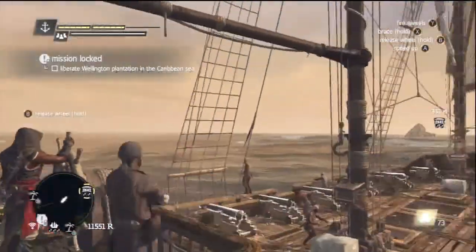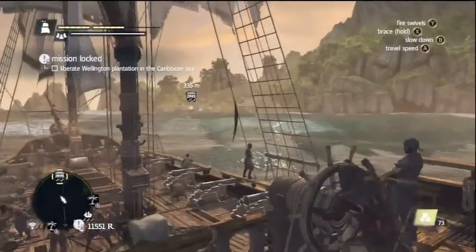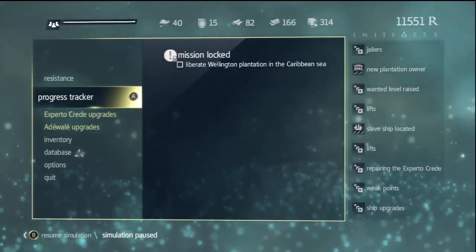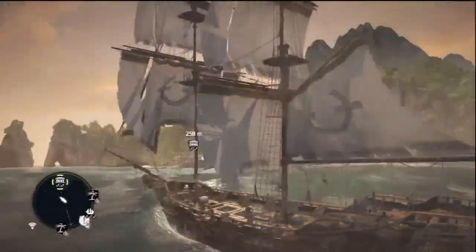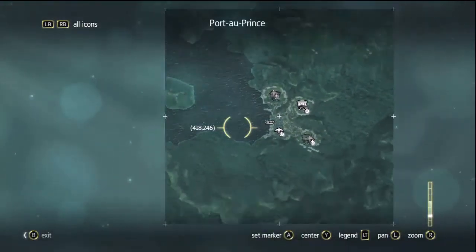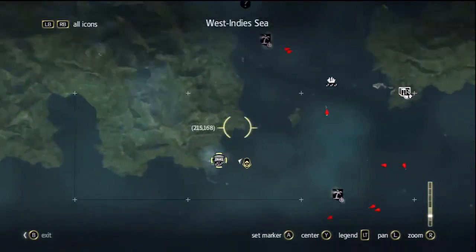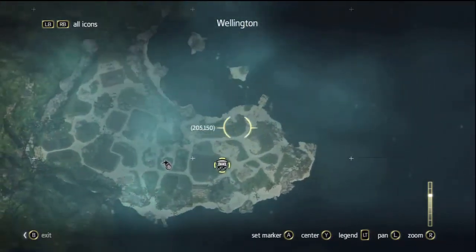Hey guys, welcome back to Freedom Cry, Assassin's Creed 4's DLC. So what happened was - see how it says mission locked - we have to liberate Wellington Plantation in the Caribbean Sea before we can go to our next mission. So we're gonna go check out the map - here's Wellington Plantation, here's our next mission. We're gonna go free these slaves, probably get the sync point because we need it, and then head to our main mission.